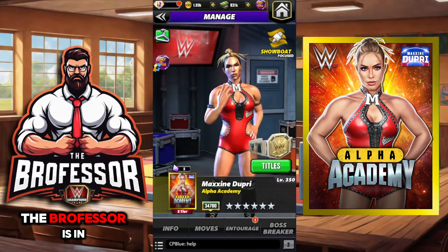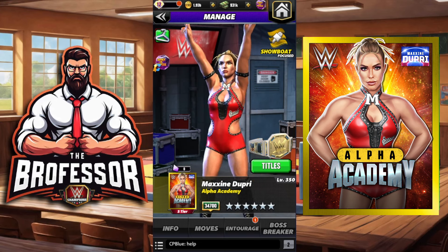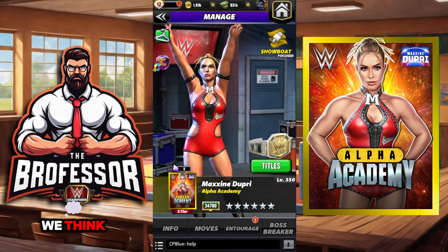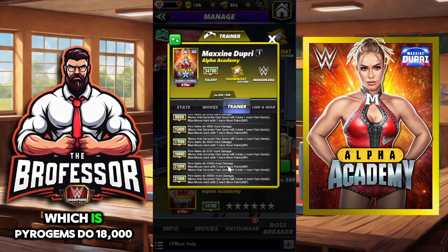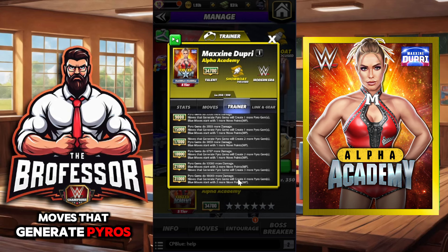Class is in session, the professor is in. We have Maxxine Dupri and we are going to test her out on the candy store account — six star silver, completely maxed — and see what we think. Maxxine has a very interesting training ability: pyro gems do 18,000 more damage, moves that generate pyros are going to create four more, and blue moves do two more move points.